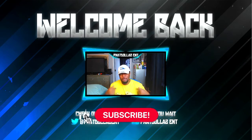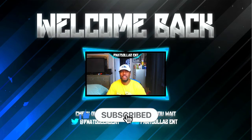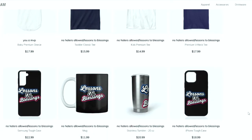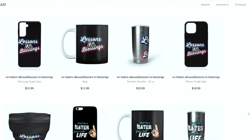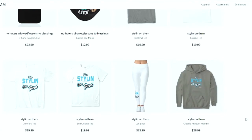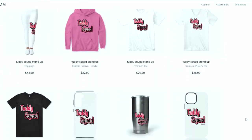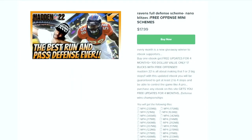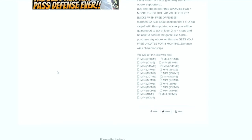Road to 10k — drop a thumbs up to let me know you appreciate all the free methods, hit that red subscribe button and turn your notifications on. This is your one-stop shop for all Madden needs, whether you're looking for merchandise, ebooks, a Patreon membership, or just want to become part of the Tutty Squad. Everything is in the link in the description.